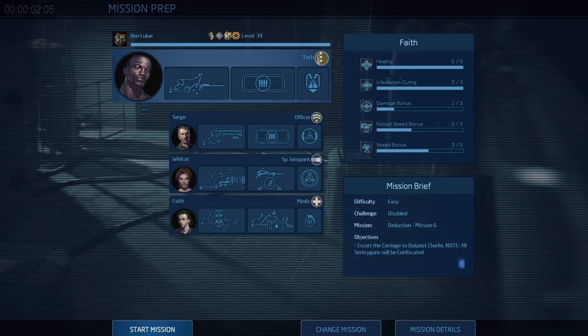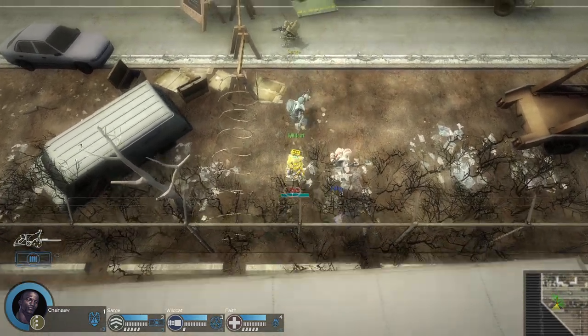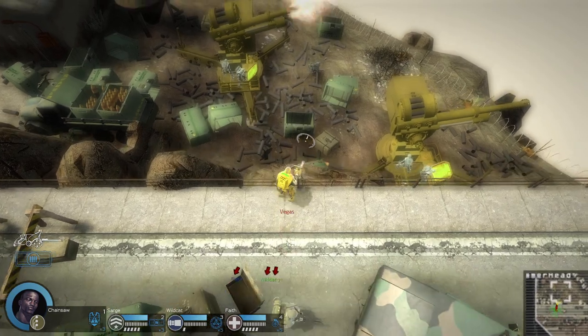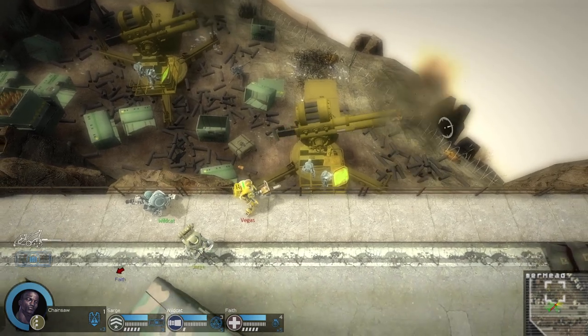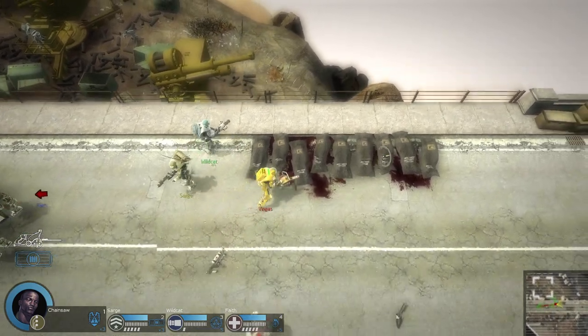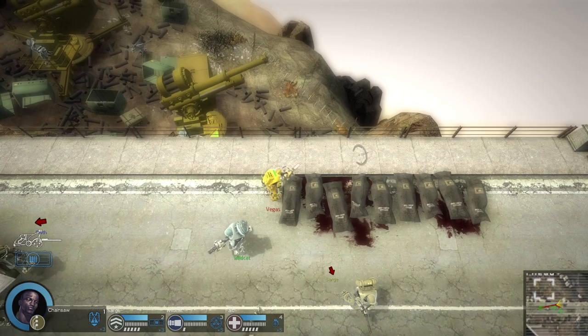It looks like bloom is not working at all — bloom would probably be nice to have. You can see there's almost a dark bloom happening on the edge of the terrain. There are body bags here for some reason and they have really, really hard collision.